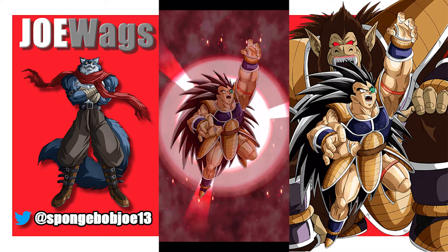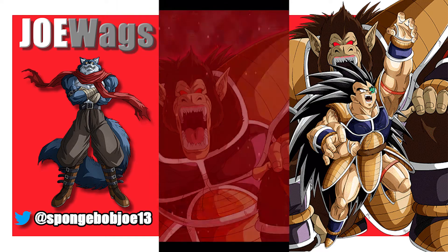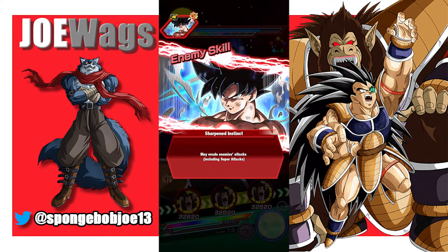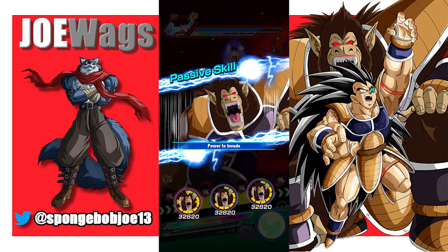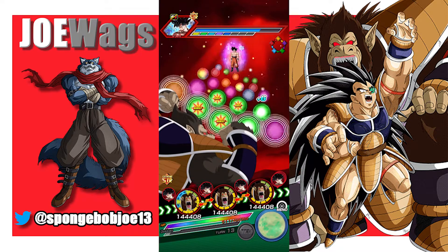Pretty darn close — we got our Raditz. In general, this is how Great Ape transformations can help you out: they get you out of situations like this where we would have been dead on this turn. But now we get one to two free turns here.